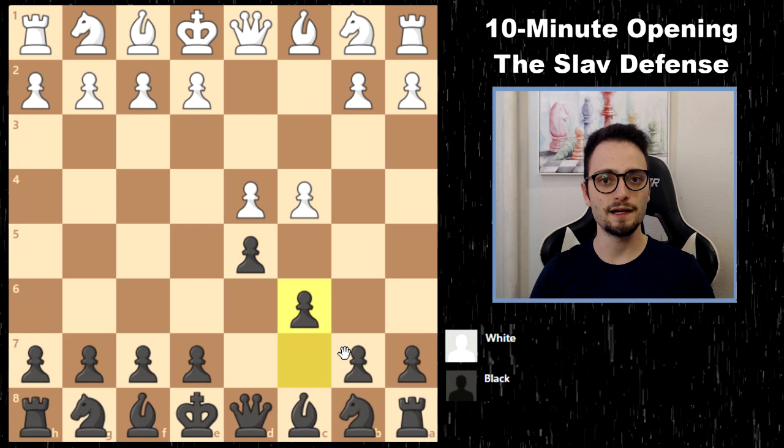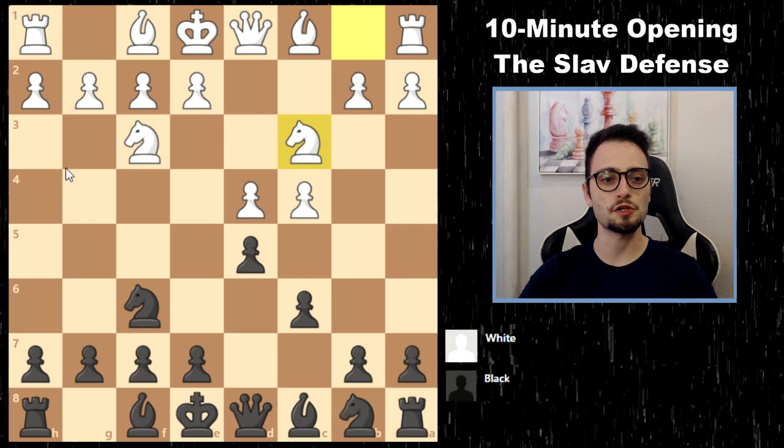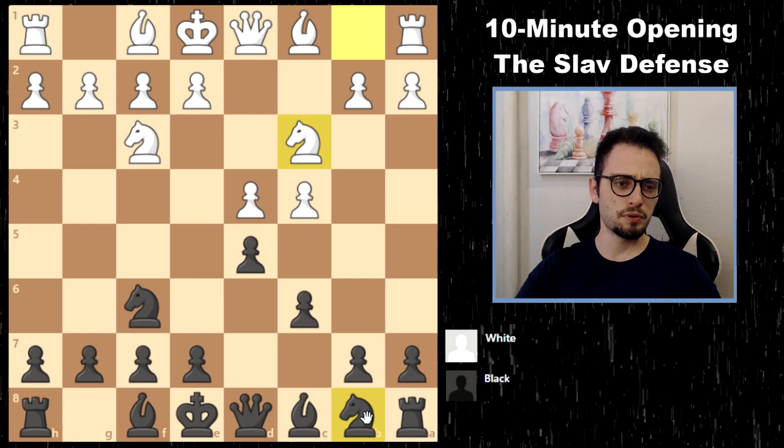I'm going to cover some of the main positions. I won't be able to go super in-depth into certain variations — that's for you to do if you enjoy this video. From here, the most common setup is Nf3, Nf6, and Nc3. In this main position with the three knights, you have not been able to put a knight here.